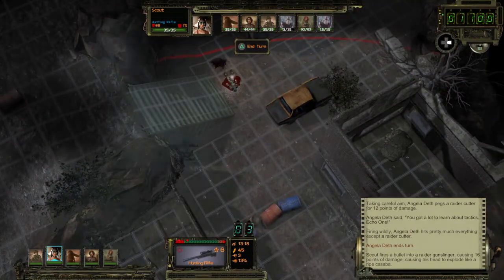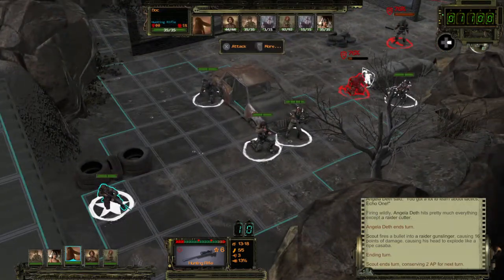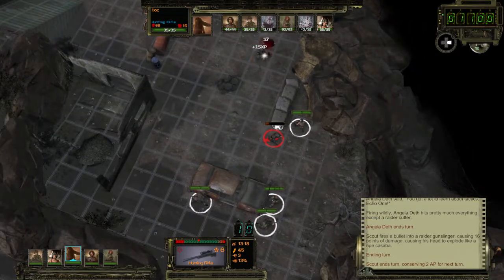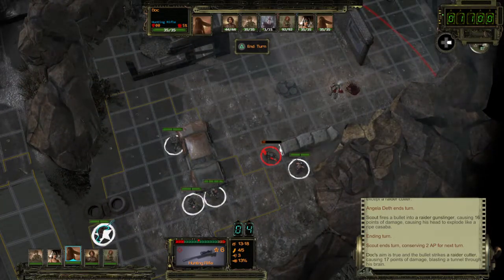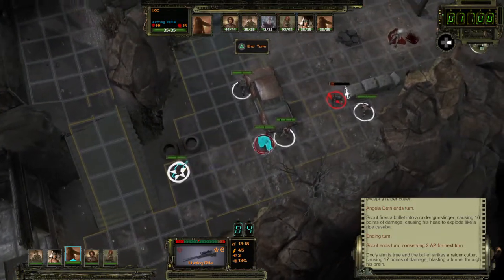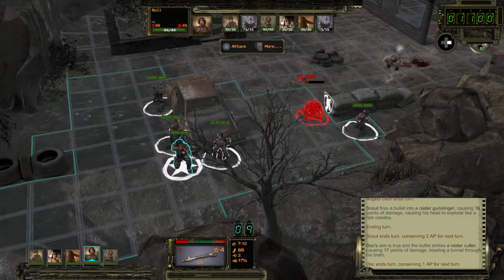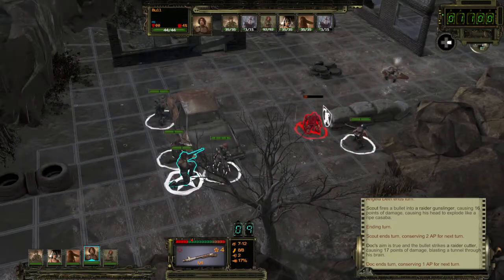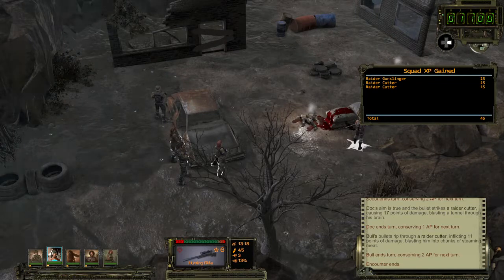Nice shot! We have to keep Angela in the back. She's not part of our core group, and she has a tendency to run out there and start shooting. Semi-automatic — nice. Let's take everything and pass it on to Angela. Press Square to pass it, move D-pad to Angela, press X. It's passed on to Angela.